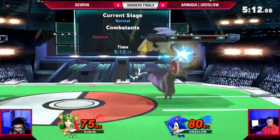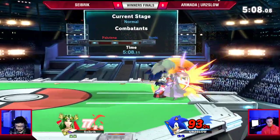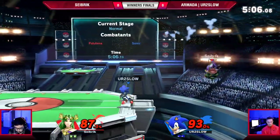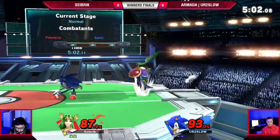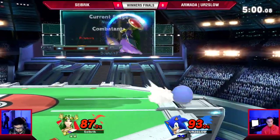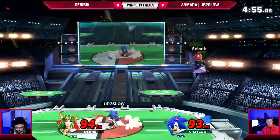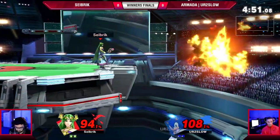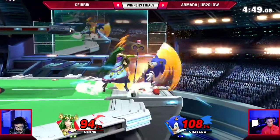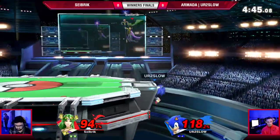One of these explosive flames is going to do it. Back air — and there's a good air dodge from You're Too Slow. Better to take a grab than an explosive flame. You're Too Slow trying to catch his edge guard. Good avoidance from Seibrik. Good back air from Seibrik — not going to kill just yet though. Explosive flames are going to do work for him eventually. At least he's putting the pressure on, it's really good pressure.